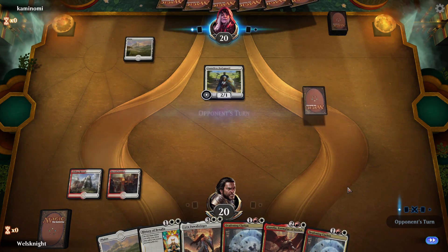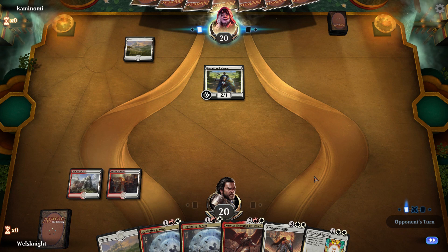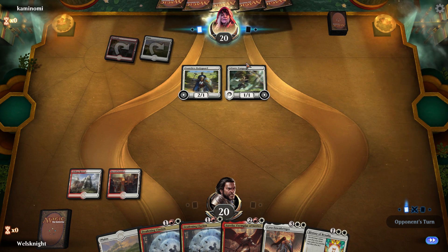Let's go Clifftop Retreat. Maybe we'll Clarion before we play Benalia — we'll see. Adanto Vanguard, okay. Hmm, so we couldn't make them pay the four life there.